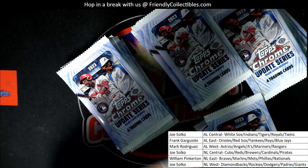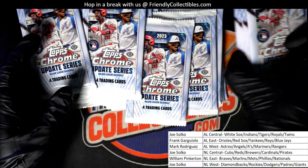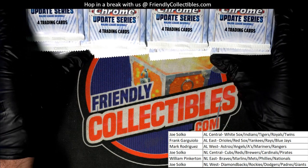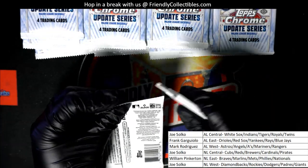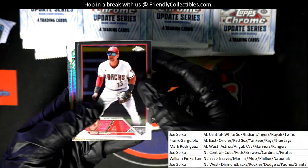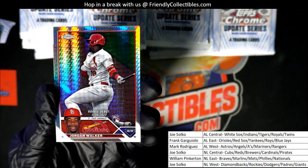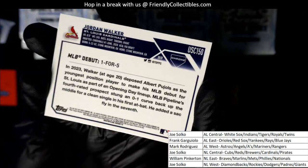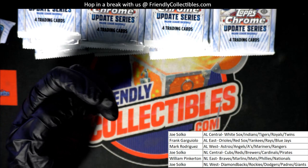Alright, let's see what happens — here we go. Good luck in the box break, man. Hopefully we just pull a monster hit in Chrome. Nice rookie card of George Walker! Prism refractor — Walker, one of the best ones you can get, one of the biggest names in the break. His rookies are much sought after.